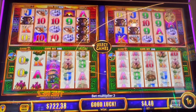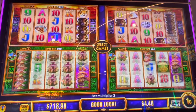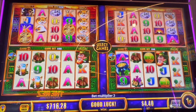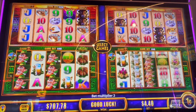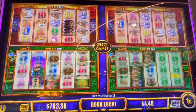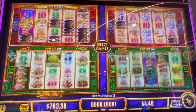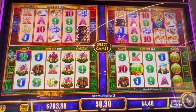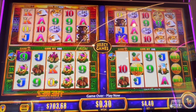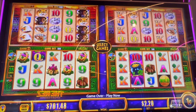Oh, two again. Let's see if there are enough wilds to keep us going — no, they're all in the last row. We don't have enough for another spin. Let me do $2.20, I have enough for that. Alright guys, that was Wonder 4 Spinning Fortunes — I think that's what it's called. Right, oh well. We'll see you later.